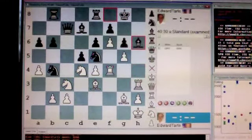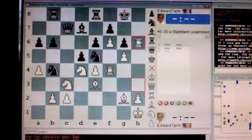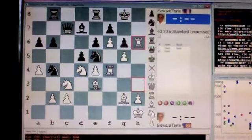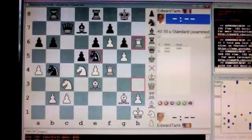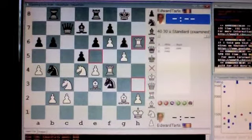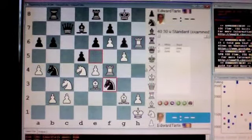Then you play rook captures h6. And now your threat is to move your f4 rook to h4, which will enable you to administer checkmate on h8. So your opponent must look for a way to keep your rook from reaching h4.